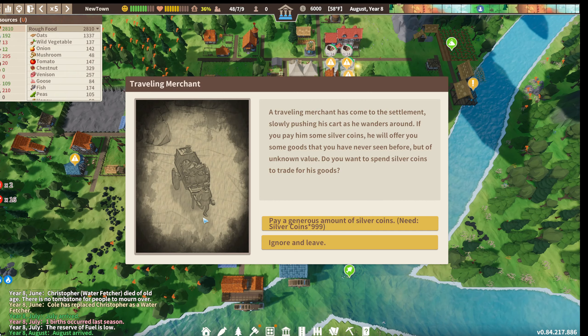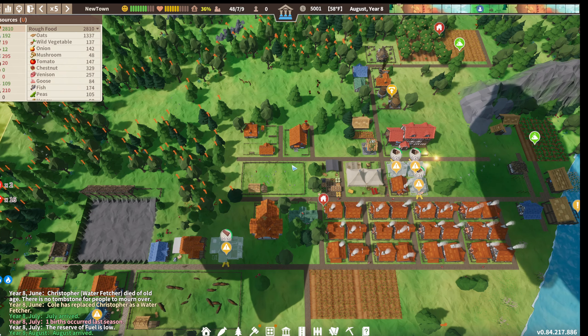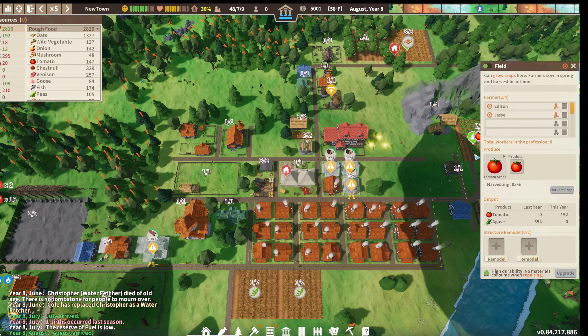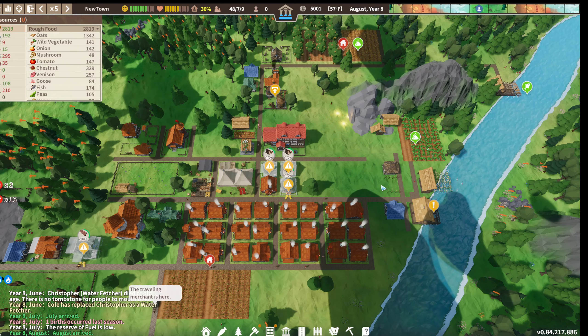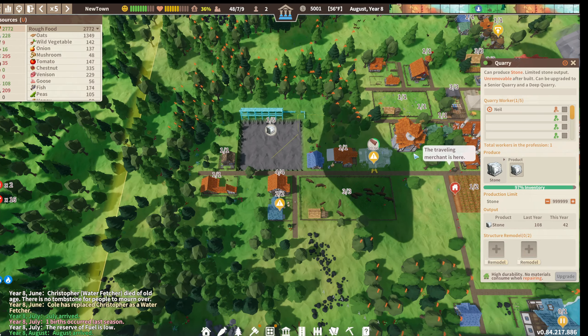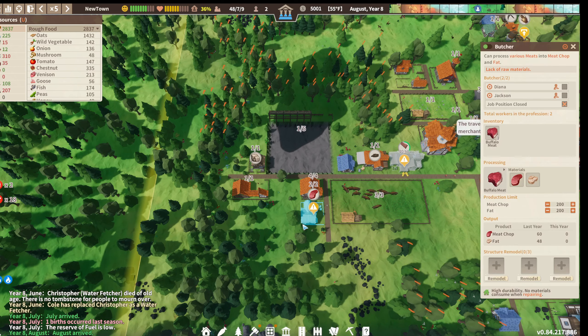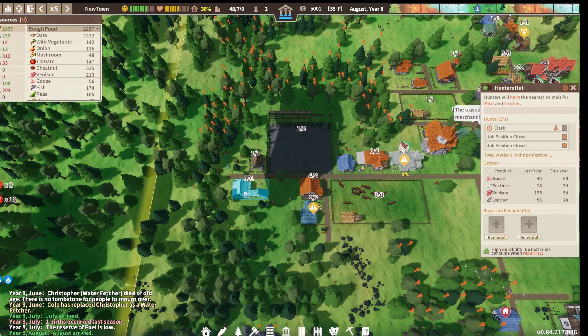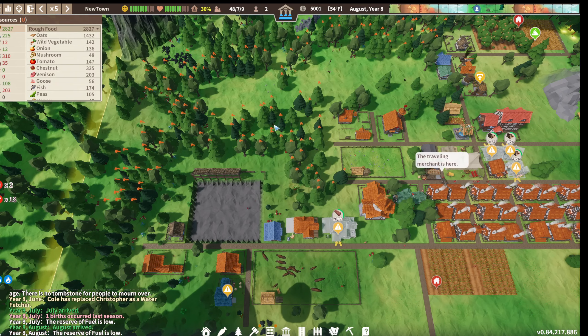There is a merchant - look at that! You know, let's do it. He gave us some pies. I'm gonna pull some people out of these areas just to free them up - I think when they're free they go and start harvesting stuff, so I'm hoping we can keep some progress on getting this timber chopped.